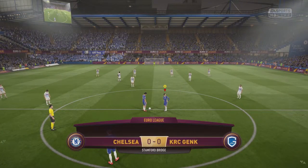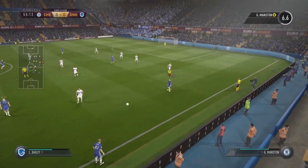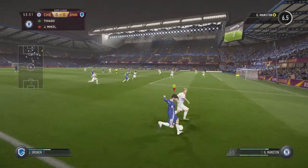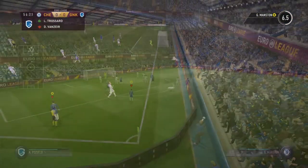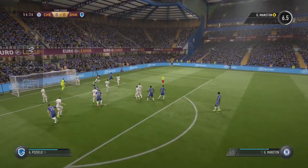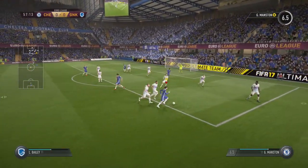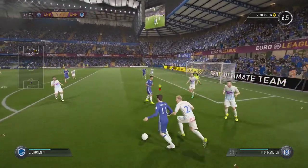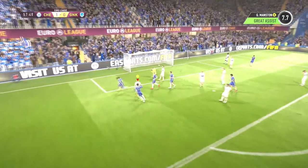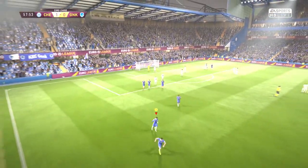Here we are with the second half now. Hopefully we can get a result and push on to get a goal at some point to give us the lead and get 9 points on the table. Manson making space on the right wing, trying to get a cross in — goes out for a corner. After the corner, Manson makes his way into the box, lays it off to Thiago — Thiago with a left foot shot — and Thiago goes and scores his goal! That's Manson's fourth assist in the Europa League, putting him top of the table by one assist.